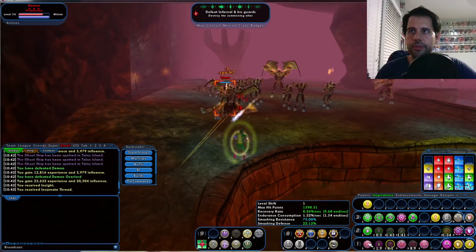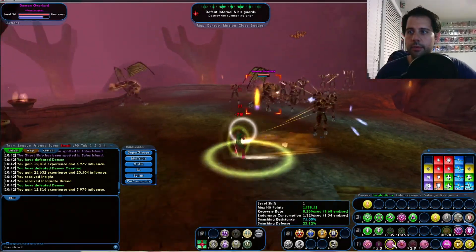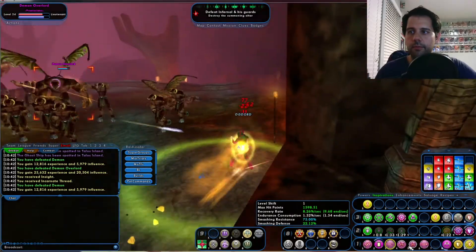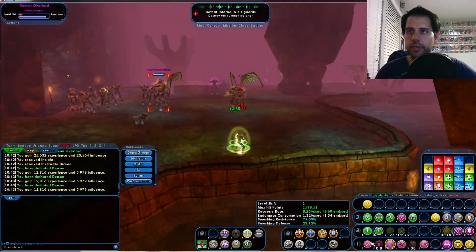Move around a lot — you don't want to stay too close to melee. The closer you stay to melee the worse it gets, so keep your distance. You're on a defender, so don't expect to kill everything super fast. Keep your distance, try to take out the bosses as quickly as you can. When your recharge is back on Psychic Wail, activate it and use your heals.